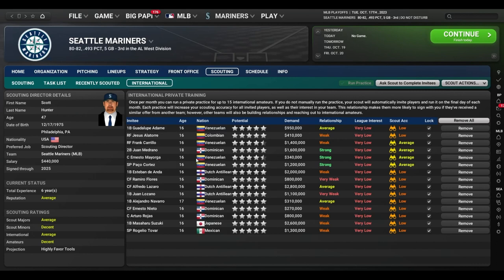I used this strategy in my offline save and was able to pick up a five-star potential third baseman who's the number 16 prospect in baseball for less than two million dollars, because I built the relationship with him when other teams hadn't and league interest in him wasn't very high. No longer are you just throwing a lot of money at the best player — you can split it up and try to build relationships with some under-the-radar players. I think that's really, really cool.